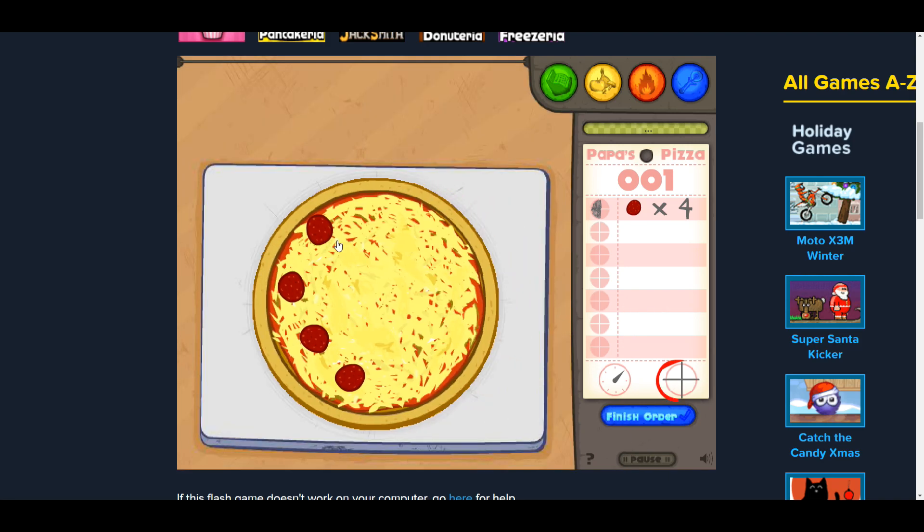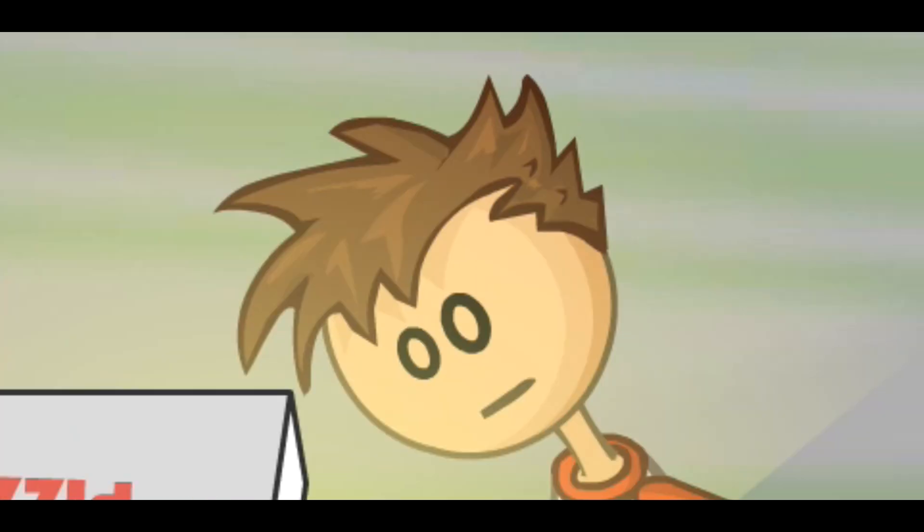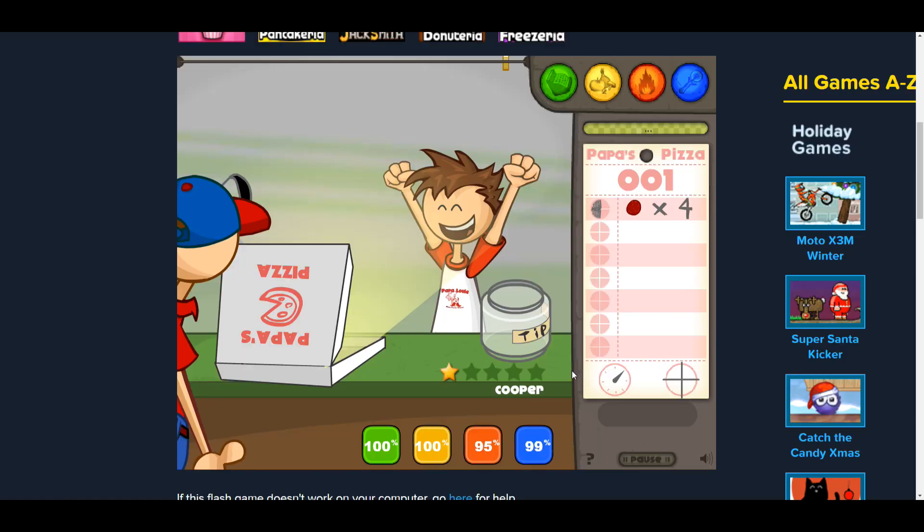Left quick. There we go. Yeah, this is a new one. Is there any one pepperoni on one side? I got it now. Finish your order. It's golden. I got $2.88.